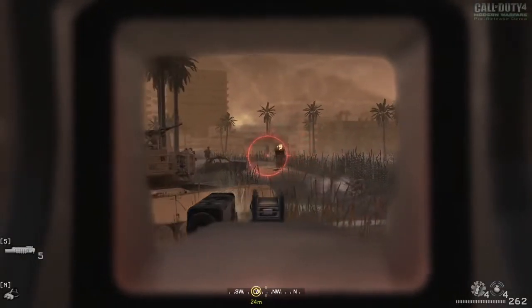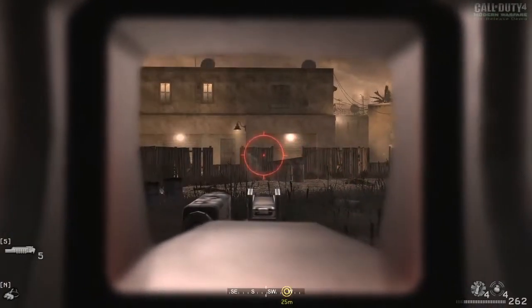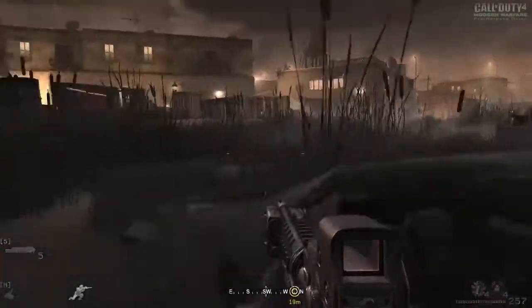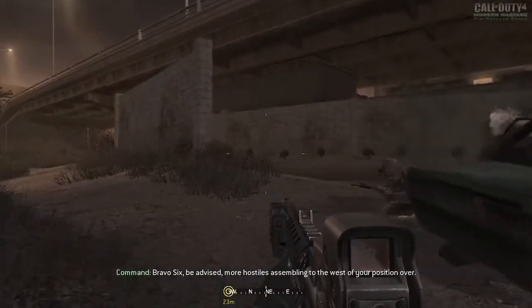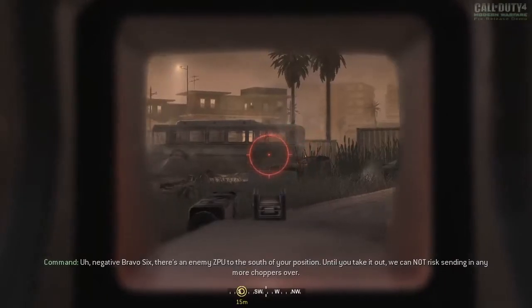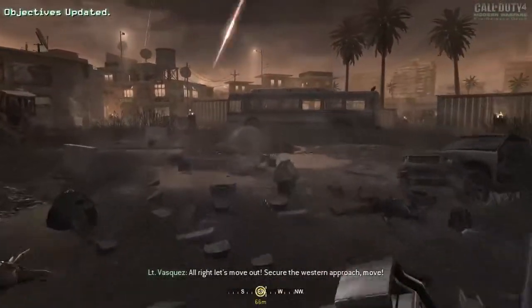Trying, man. Freaking trying. I'm only one man, sir. Actually, you can sort of tell who's who — their equipment is different, their uniform is different. That might help. To the west. Bravo 6, be advised — more hostiles assembling to the west of your position, over. Charlie Bravo 6, request air support for fire mission, over. Negative Bravo 6 — there's an enemy ZPU to the south of your position. Until you take it out, we cannot risk sending in any more choppers, over. Jackson, find that ZPU and take it out so we can get some air support. Cover him.